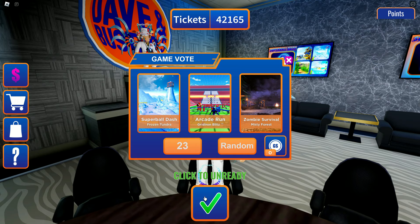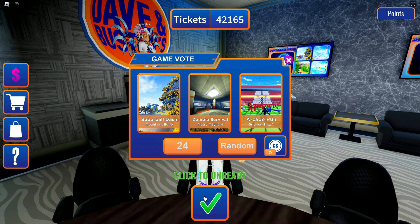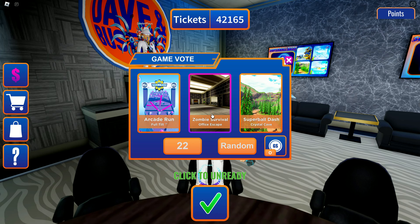The next one is the office version of the level. You can see we're clicking ready and unready many times because I wasn't sure which ones we'd already completed. We did Misty Forest, we did Metro Mayhem, so now we need to find something else. We keep clicking ready and unready until we find a new one — here's one we haven't done: Office Escape.